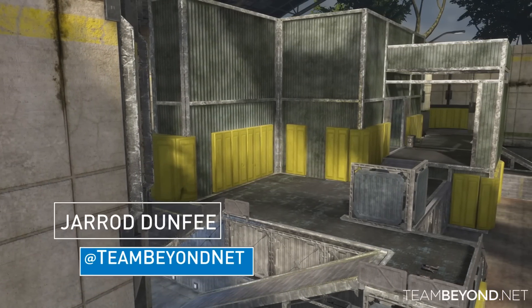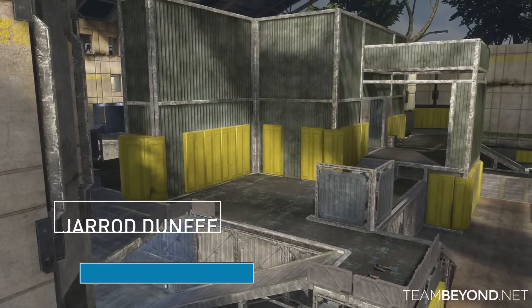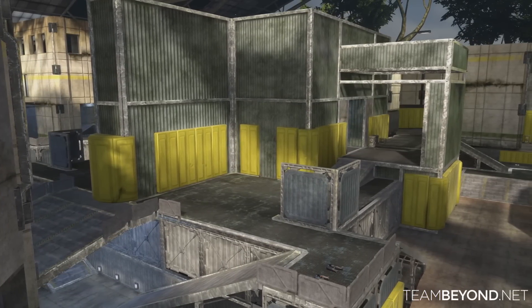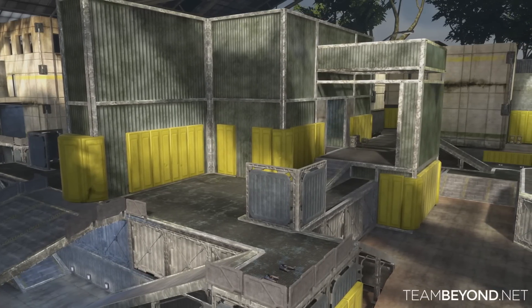Welcome to Beyond Quick Tips powered by Astro Gaming. My name is Jared Dunphy and today we'll be looking at a simple trick from Halo 3 known as the Backpack Power-Up Glitch. This trick is pretty easy and allows you to carry a power-up in your inventory and use it whenever you want to.